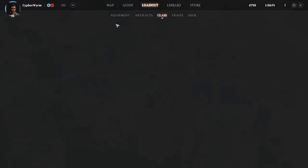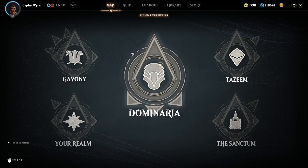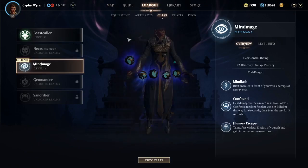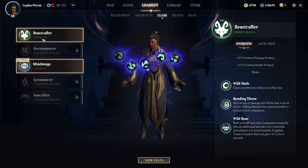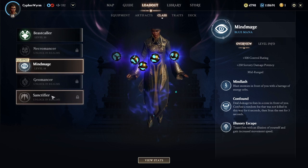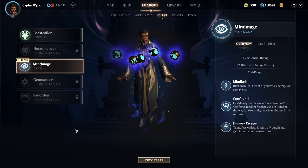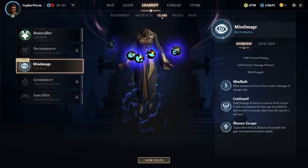In Magic Legends you play as a planeswalker, able to travel between worlds called planes at will, the first of which will be your home realm. There are 5 free classes to choose from, one for each color of Magic: the Beastcaller which is green, the Necromancer which is black, the Mind Mage which is blue, the Geomancer which is red, and the Sanctifier which is white. You will be able to unlock them all eventually in your home realm, so just choose the one that you think you would like the best for now.